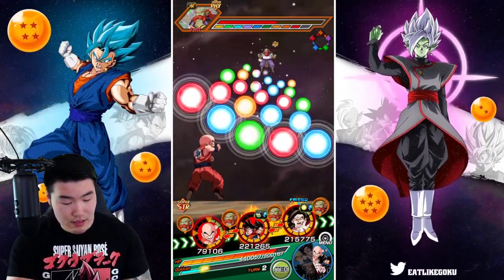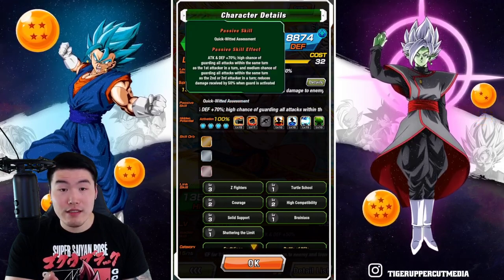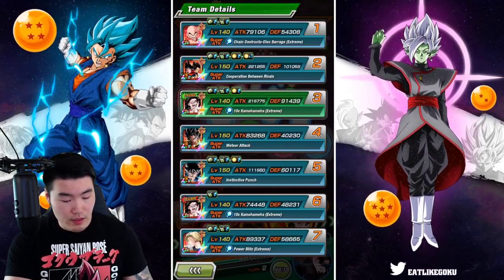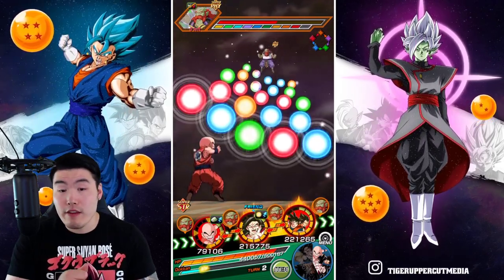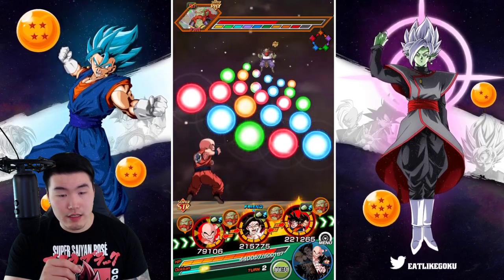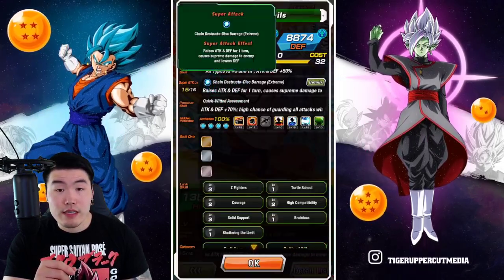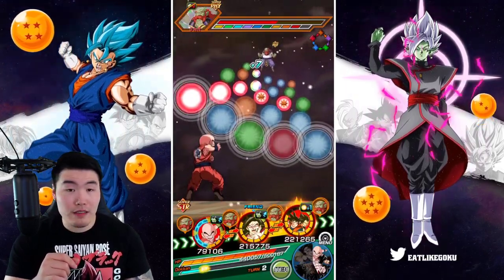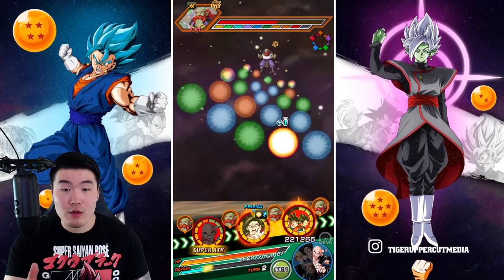I think I can leave Krillin there, actually. Because he gets the 50% damage reduction when his guard is activated, and since we have type advantage, it's always going to be activated. So I think Krillin is fine where he is. Krillin raises attack and defense for one turn — that's actually pretty good. So I guess we might want to get a super off with Krillin. Let's do it — we'll give the super to Krillin. A little bit more defense. We'll give that to Super Saiyan 4, and we'll give these to Vegito.